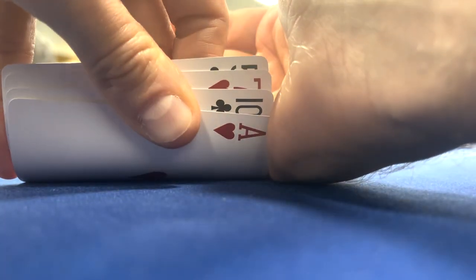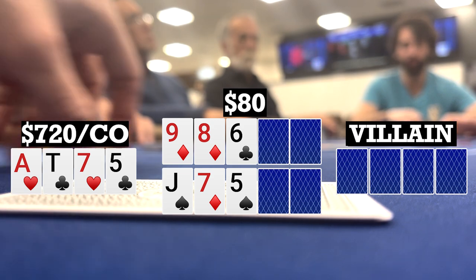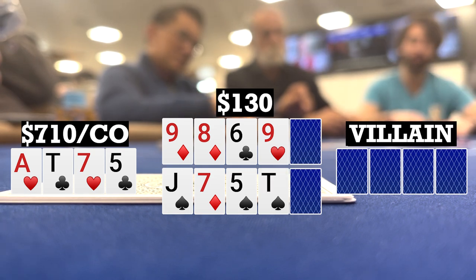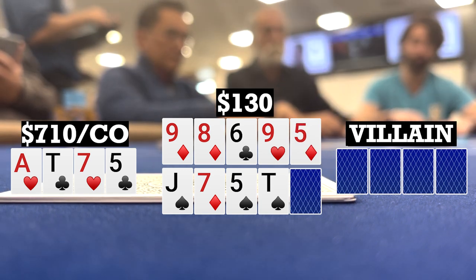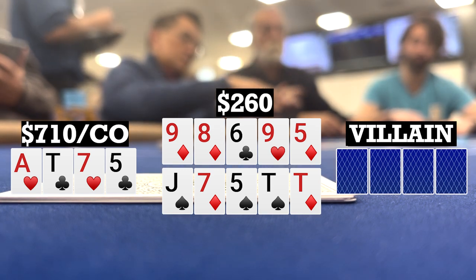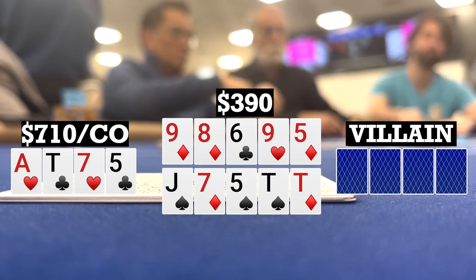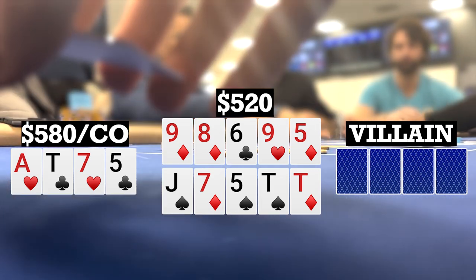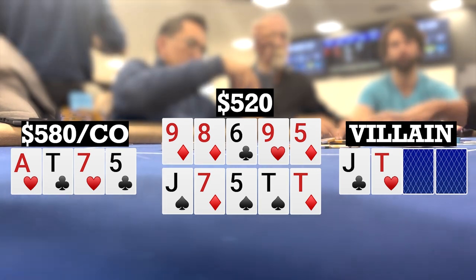Shortly after, I look down at Ace-10-7-5 double suited in the cutoff. We go to flops of 9-8-6 with two diamonds and Jack-7-5 with two spades. Action checks to me, I bet $10, and there are four callers, so we're going five ways to two turns. The turns bring a 9 on the top and a 10 of spades on the bottom — pretty awful cards on both — so I check as well, still going five ways to two rivers. Rivers bring a 5 of diamonds on the top and another 10 on the bottom. Early position player bets $130, one caller to me. My straight is pretty much never good on the top, but I thought my full house on the bottom could be good, so I call. The early position player turns over Jack-10 for the higher full house on the bottom, and the other player shows pocket eights — they chop it up, another L for us.